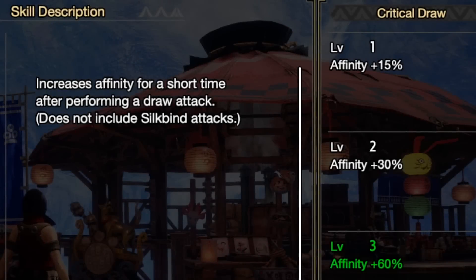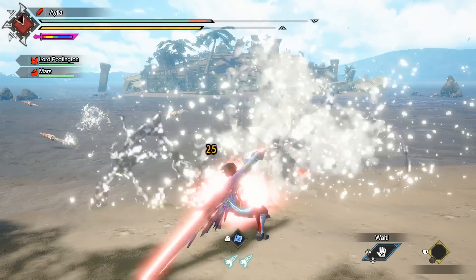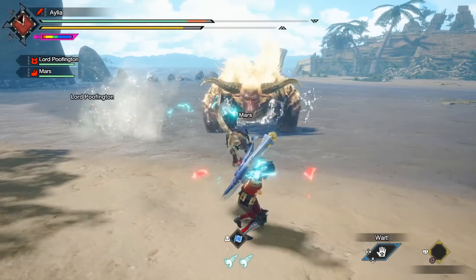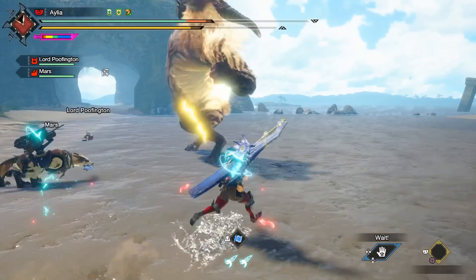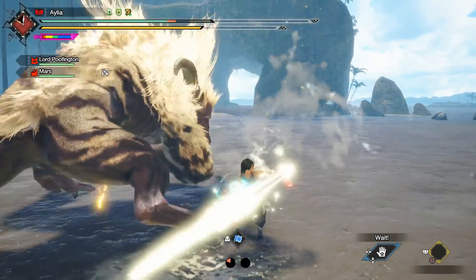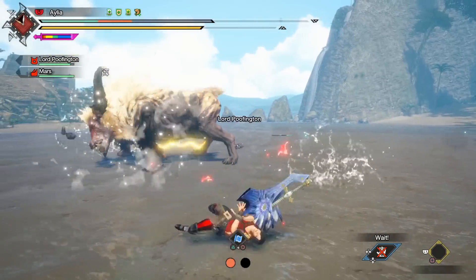It got buffed to 60%, which is enough at least to viably do Crit Draw, because it means we no longer need Crit Eye to reach 100%. We can just combine Crit Draw with Weakness Exploit, which is a very effective way to reach 100% affinity. This has always been very requested, so I will present to you the most effective, best, highest damage Crit Draw Greatsword build possible in current Sunbreak.